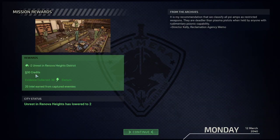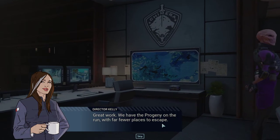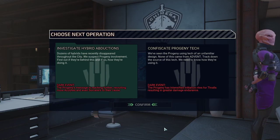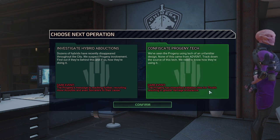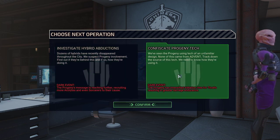Minus two unrest, 30 credits, 30 Elerium and 20 intel — it was a pretty damn good mission with far fewer places to escape. Next operation choice: investigate hybrid abductions — dark event: the Prodigy's message is reaching further, recruiting more arcalytes and even sorcerers to her cause — or the project has intensified the initiation rites for thralls resulting in greater damage endurance. Both are bad, but I'd say we're going with the thralls.